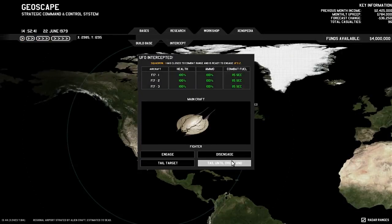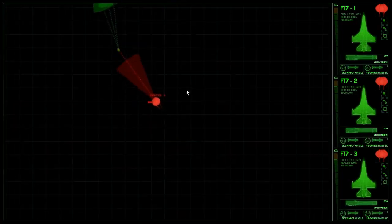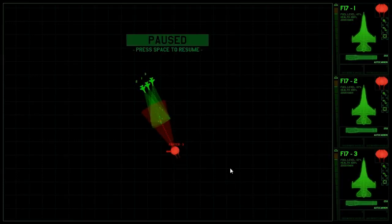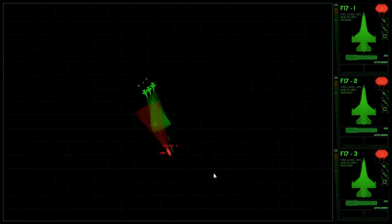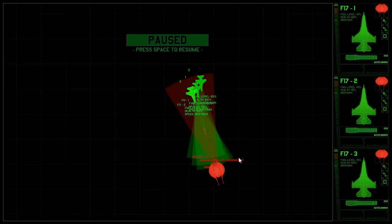We'll tail this until it's over land, then let's engage and hope that this time we do not have any issues. As you can see, because this ship is very small, it actually has less of a wide range, whereas the larger small ship had a wide range span to shoot. We have mainly a straightaway shot with this little fighter, and we also seem to have a little bit more range than it does. However it can move — it has got some serious movement. And it is shooting, and I am unable to dodge those shots.